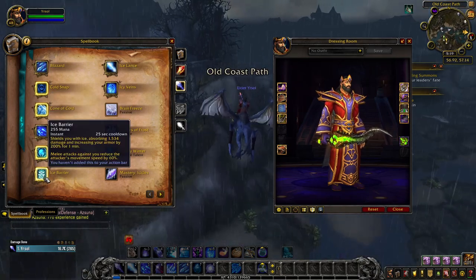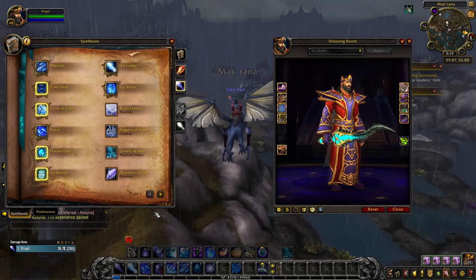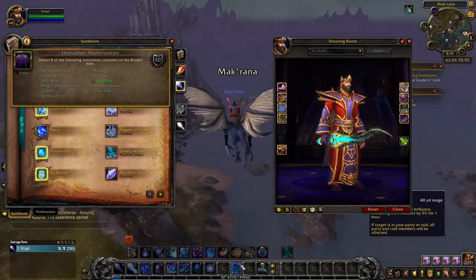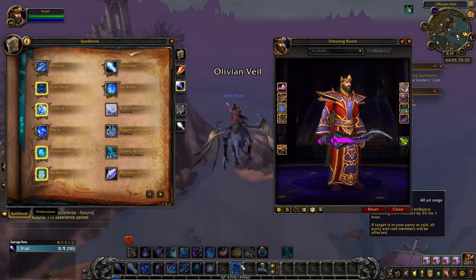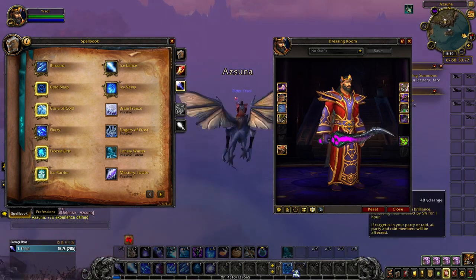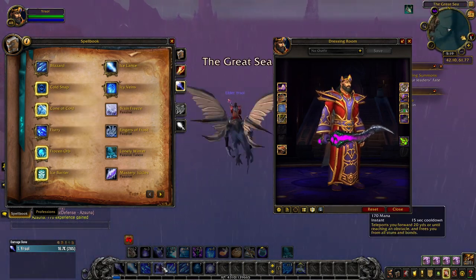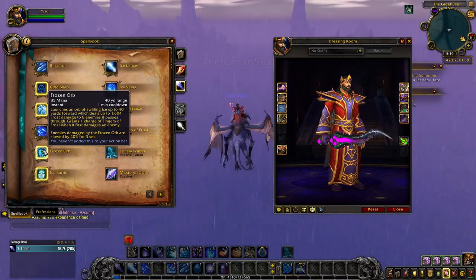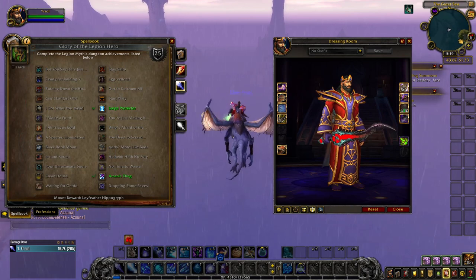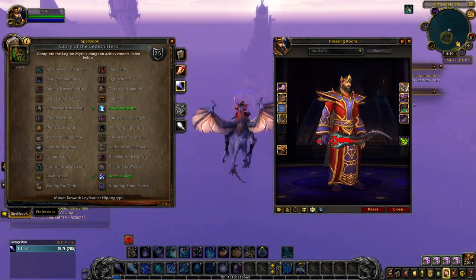After unlocking the green tint, you can unlock the turquoise tint by defeating 8 out of 10 world bosses from the list to get the Unleashed Monstrosities achievement. The purple tint of Phoenix Rebirth is a reward for completing a 15+ Mythic Keystone dungeon — if you haven't already achieved this, a Shadowlands dungeon currently counts. Lastly, for the red tint, you must complete the Glory of the Legion Hero achievement associated with a list of Legion dungeon achievements.